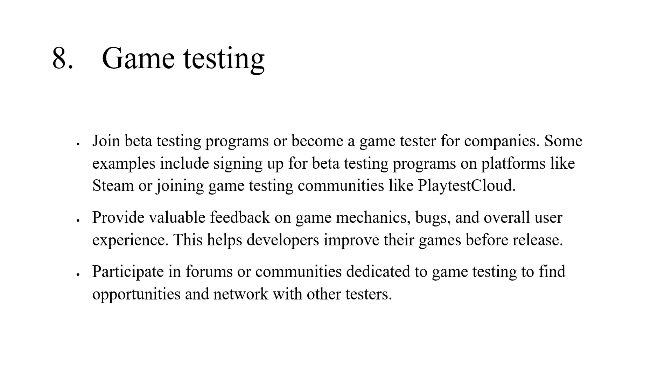8. Game Testing. Join beta testing programs or become a game tester for companies. Examples include signing up for beta testing programs on platforms like Steam or joining game testing communities like Playtest Cloud. Provide valuable feedback on game mechanics, bugs, and overall user experience — this helps developers improve their games before release. Participate in forums or communities dedicated to game testing to find opportunities and network with other testers.